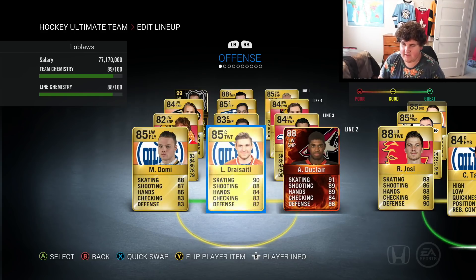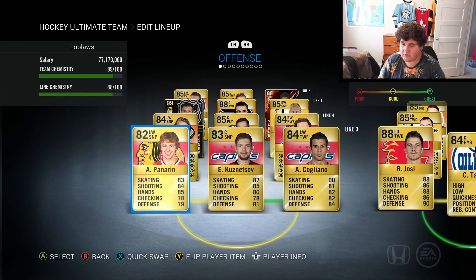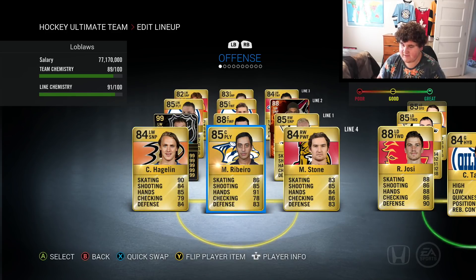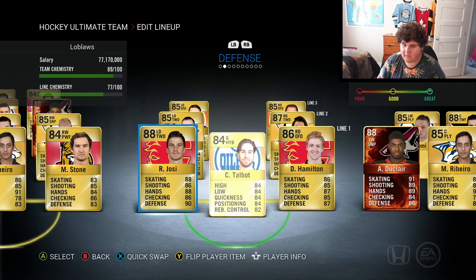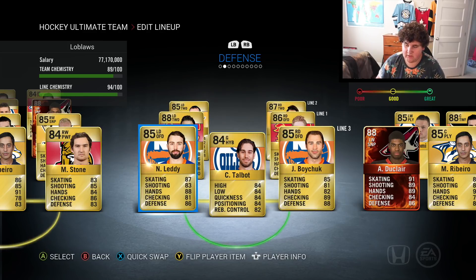I'm pretty sure Domi is worse rated than that now, so I don't know what this card is. Anthony Duclair player of the game — I think that's a free pack player. Look at this: Panarin and Kuznetsov are so low rated, they're like 86. And then my fourth line has an 85-rated Mike Ribeiro — that's insane. Roman Josi and Hamilton are my first line, Chara, Boychuk, and Letang — I remember Boychuk was really good.